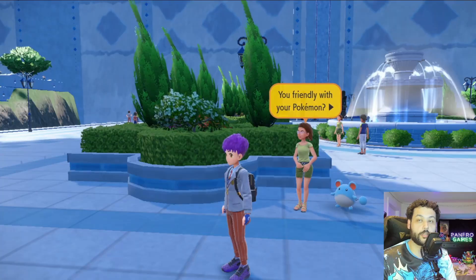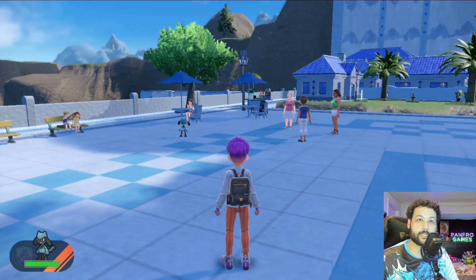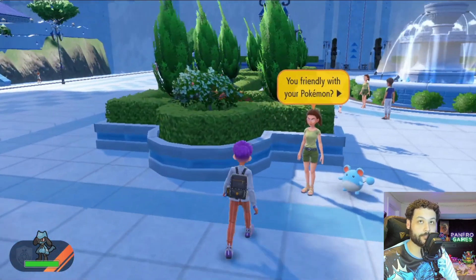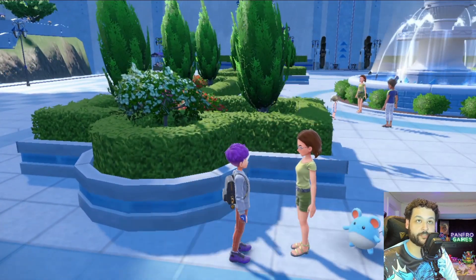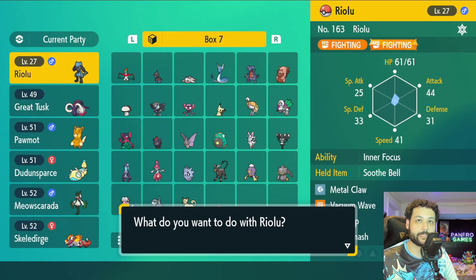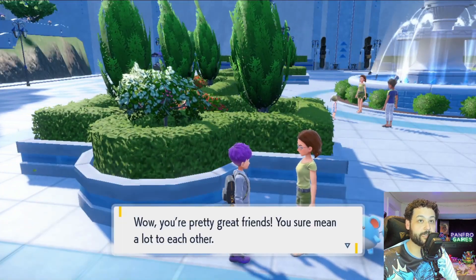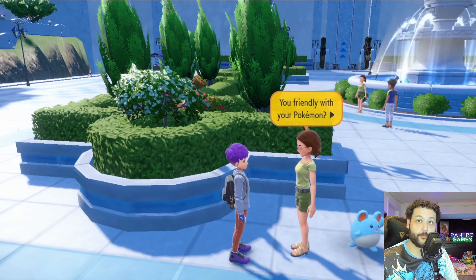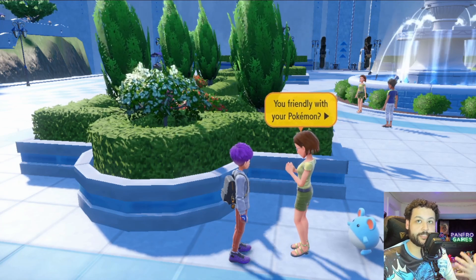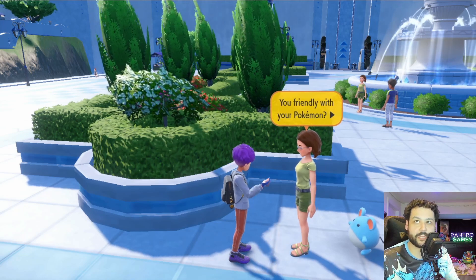I gave the Riolu a lot of those berries, fed it one more time, washed it once, and we got a couple of battles as well. Let's see where our friendship is at with this Riolu. She says 'you're pretty great friends, you sure mean a lot to each other' — that is going to be the maximum friendship level you need to get an evolution. There is a higher tier if you get a ribbon, but we don't need that to get Lucario.